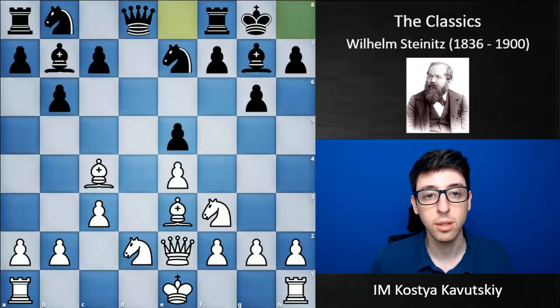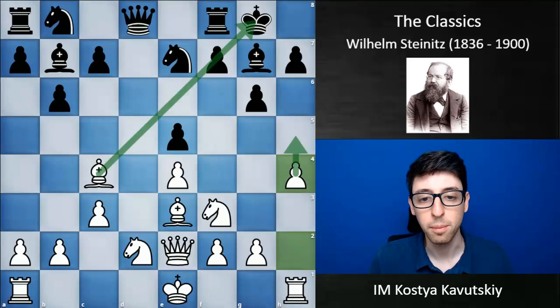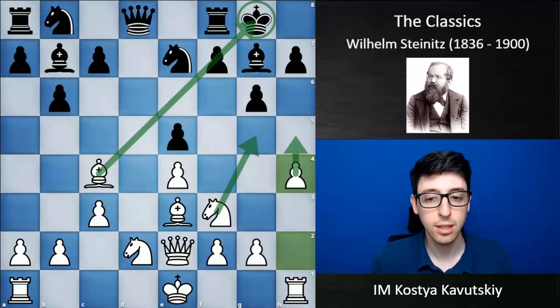In our first example, Steinitz is playing against Mongredien, and he has a nice development here with white. Rather than castling, he immediately goes for the attack with h4. The point is basically to push h5, open up white's rook on the h-file, eventually bring the knight to g5, and basically target black's king.